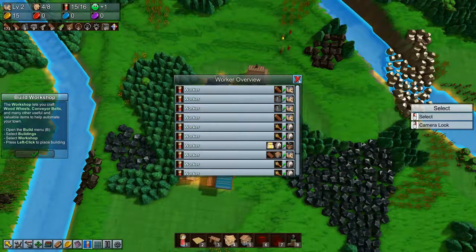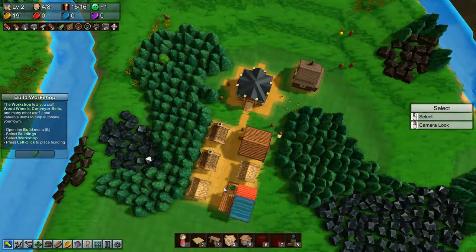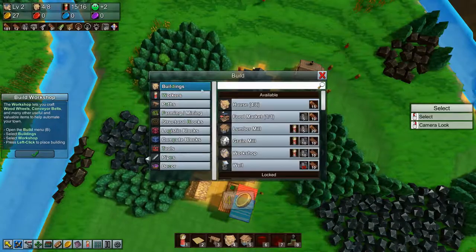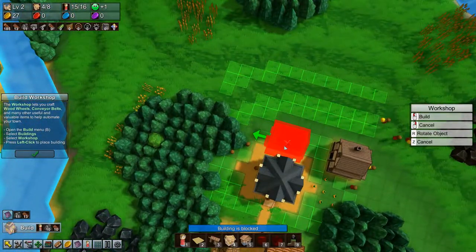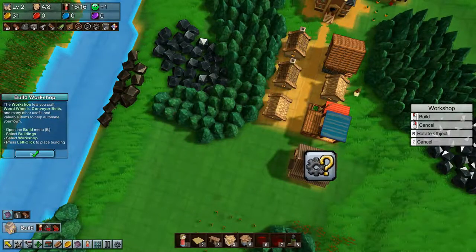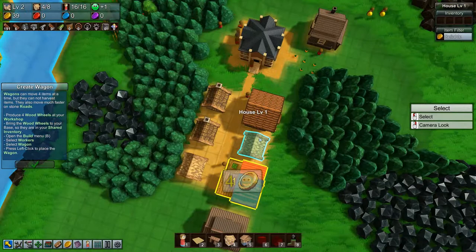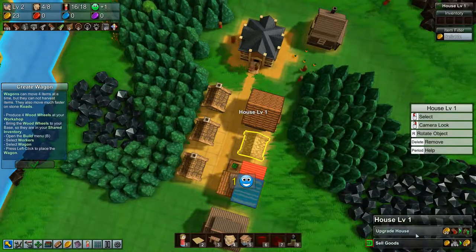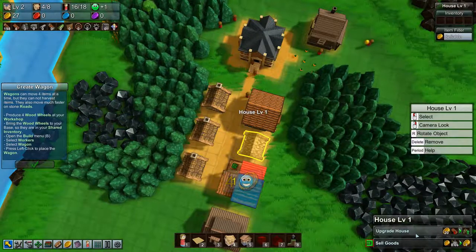So we should be making more planks now, which is good. We can build the workshop now — let's just plunk it down here. I'll just upgrade this house as well before I start on the wood wheels. So instead of bringing the planks up there, bring the planks down here. And then we need a worker to bring the wood wheels up there. Build the road a little bit longer.